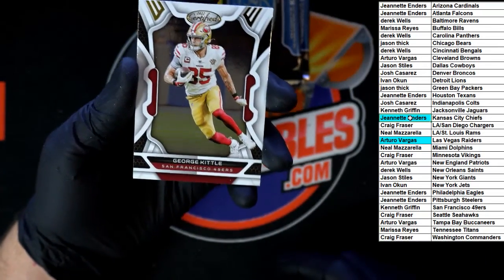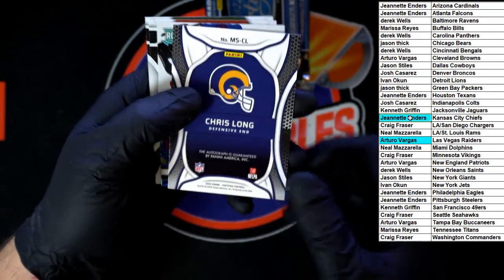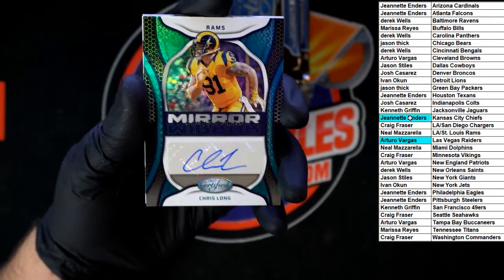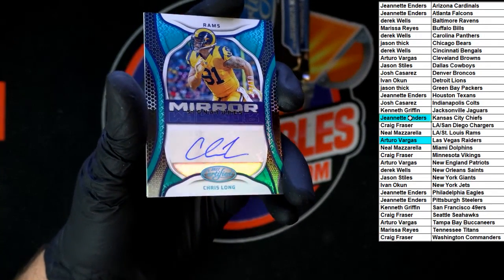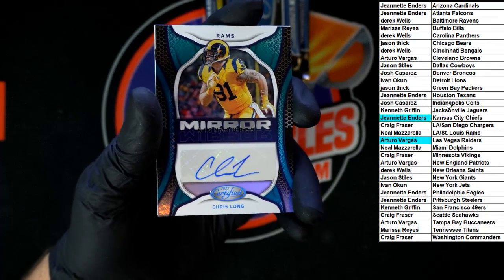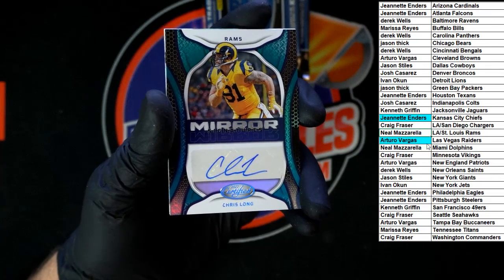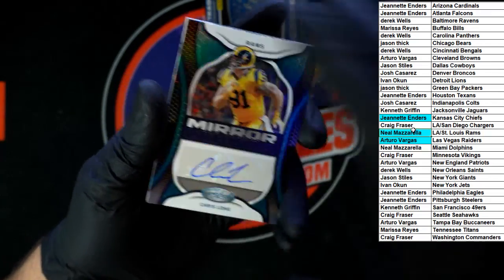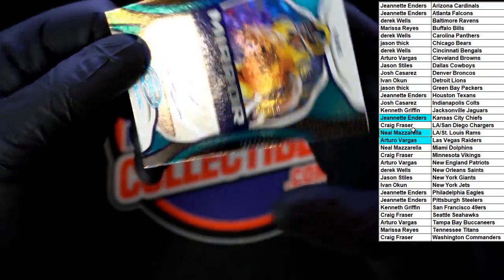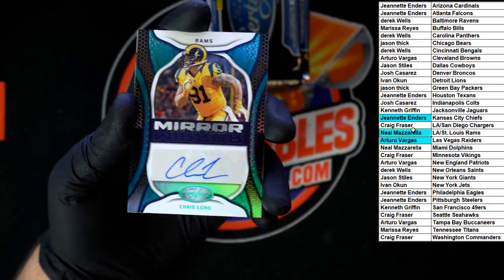Up next, George Kittle for the 49ers. Chris Long, defensive end for the Rams — look at that, that is very nice. That's going to Neal N — numbered 3 of 10. That is sharp, very very sharp right there.